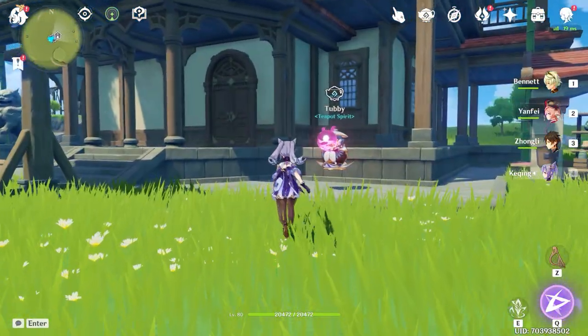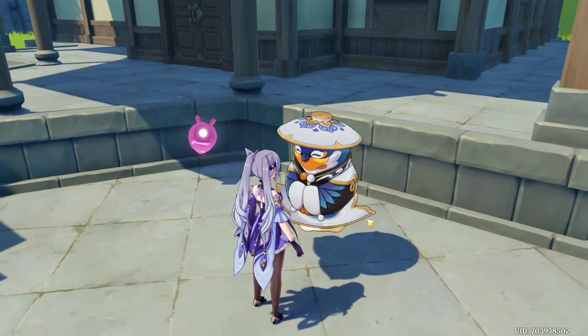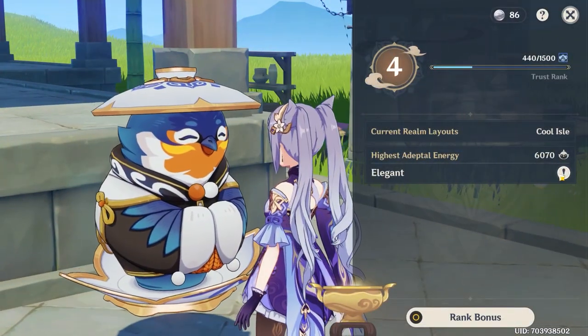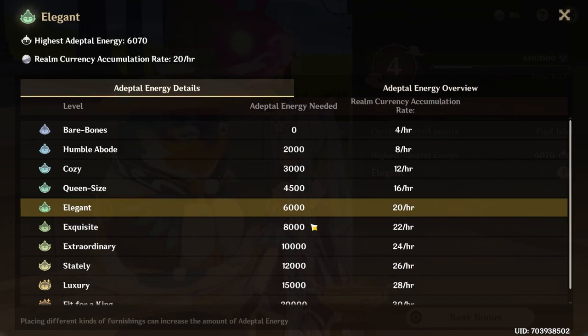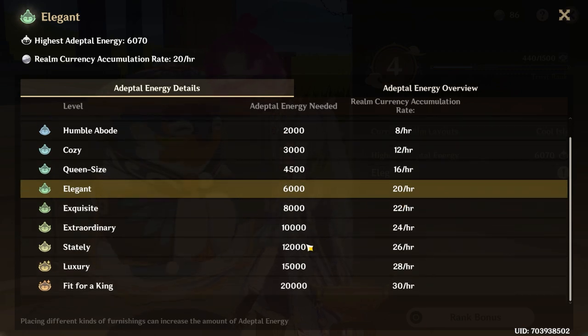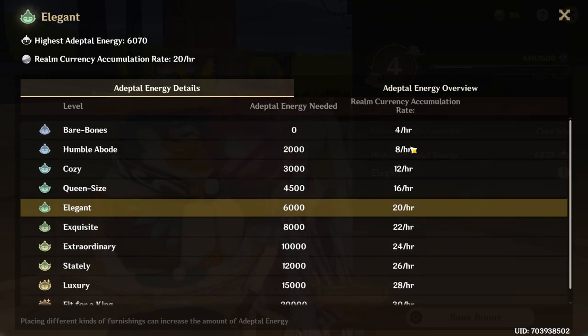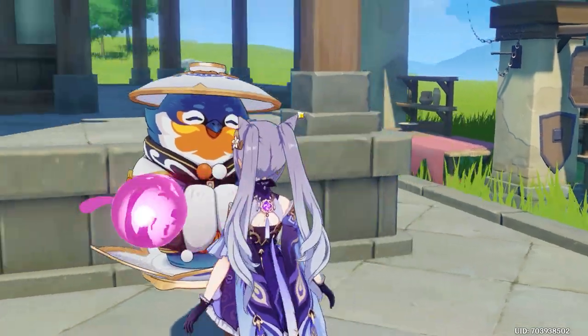I'd recommend working on your adeptal energy and getting it as high as you can with the items available to place. I'm assuming tomorrow once I've got more coins I'll reach the 'Exquisite' level, which gives 22 coins per hour. As you progress, you earn more coins per hour — 20 per hour is way better than eight or four — so try to get it as high as possible by just placing more items down.